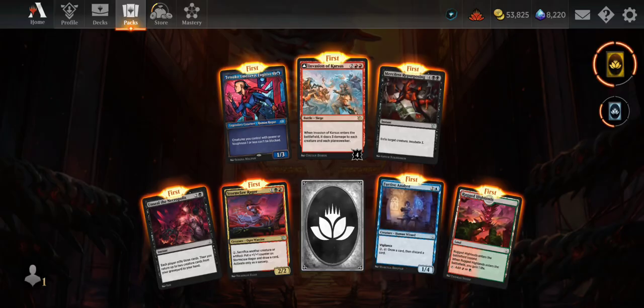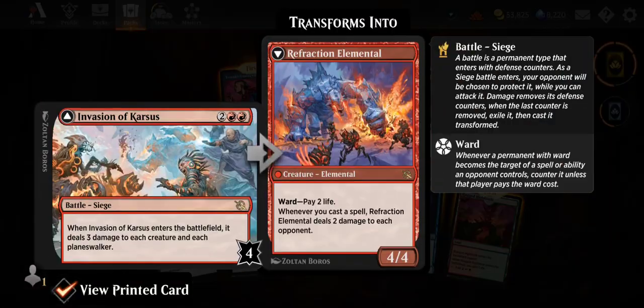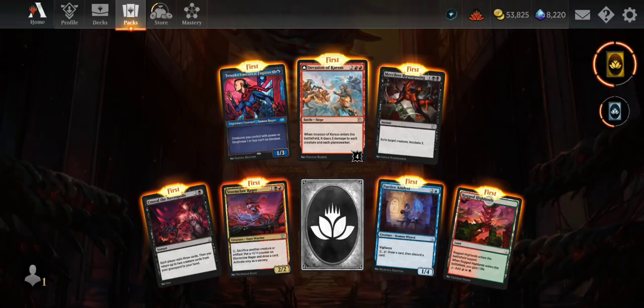You've got to pay attention to the set symbols on these older cards. Invasion of Karsis — four mana, another red invasion. When it enters the battlefield it deals three damage to each creature and each planeswalker. That's pretty decent — it's a bit more expensive than some similar cards. Then it becomes Refraction Elemental, and paying two life whenever you cast a spell, Refraction Elemental deals two damage to each opponent. I really like that.